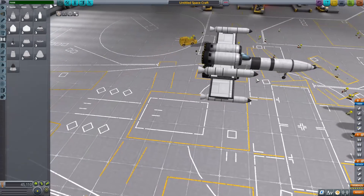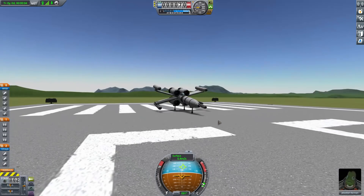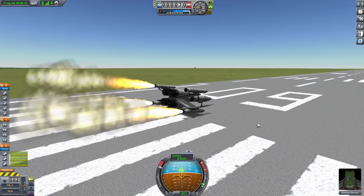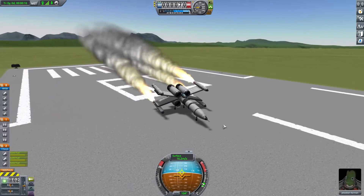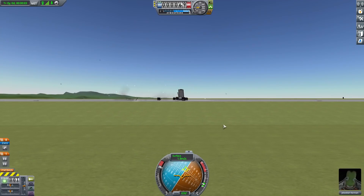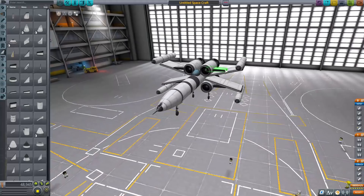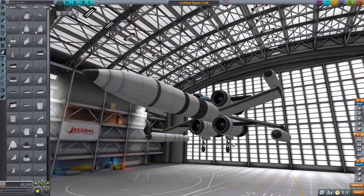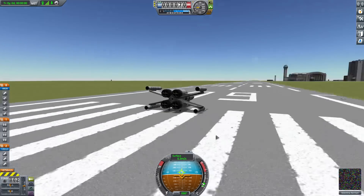That looks about right. Activate — throttle up! I just realized I have no flaps on this thing. Whoa, it worked — so far, so good. I have no flaps to actually get lift, so I put some little winglets on here to maybe make it work better. Attempt number two. These work, that looks good. I still have no rudder control — rudder is left and right. That's okay, we didn't really need those anyway.